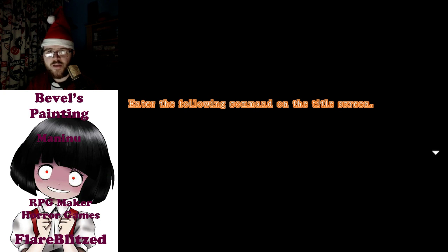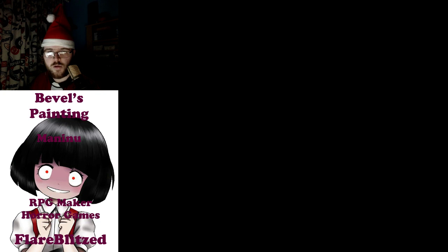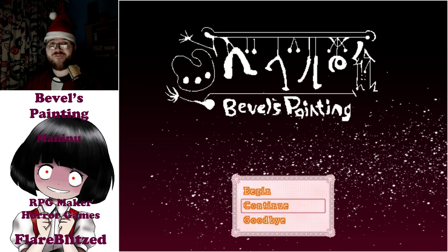The image shows handing something over to the other Bevel. Then: enter the following command on the title screen — up, up, up, up, down, down, down, down, left, right, left, right, down, up. We'll find out what that does in the next and final episode of Bevel's Painting. Hope you enjoyed this endings video and have a wonderful day!